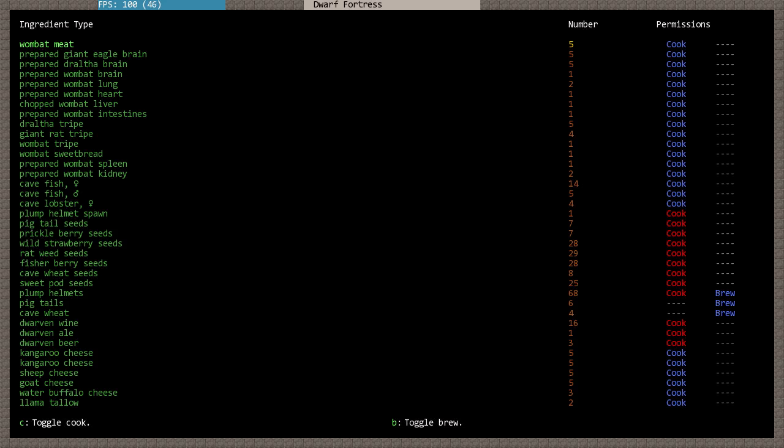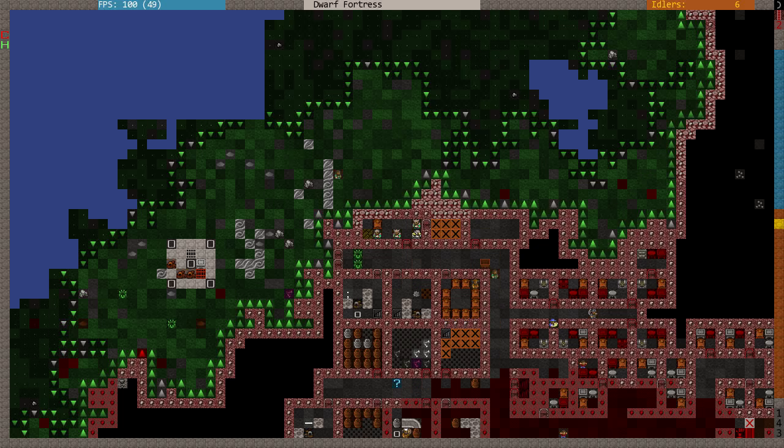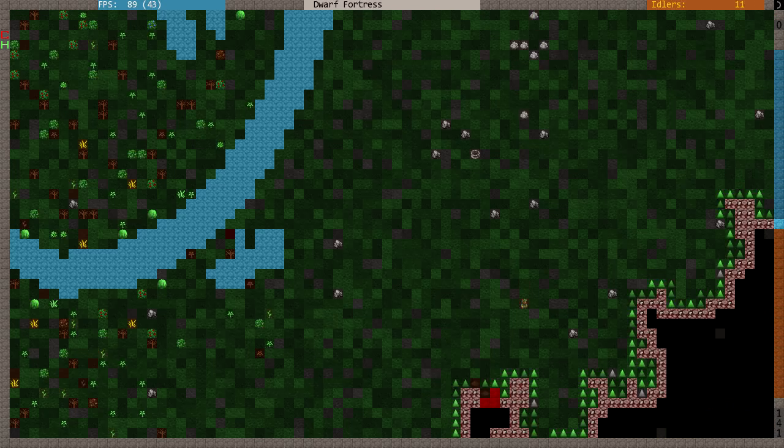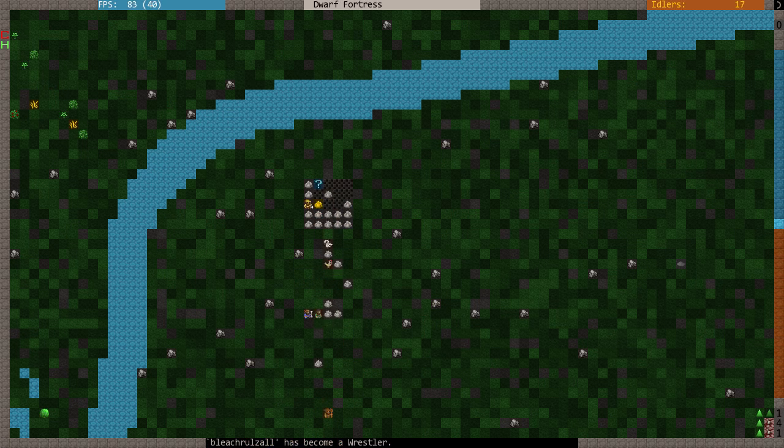Food is alright. Look at all this stuff we've got. We've got an awful lot of wombat lungs and various other horrendous foodstuffs. Lots of cheese. Llama tallow. Drowtha brain - I don't even know what a drowtha is. The hell is a drowtha? Either way, we're going to be eating its brains. I can think of worse things. I don't really know what a drowtha is, so it could be more hideous than we could possibly imagine.